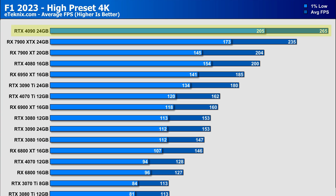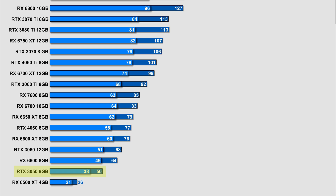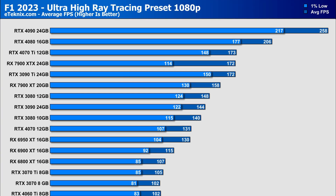At 4K high, the 4090 leads again with a 12% jump over the 7900 XTX, which itself has a 31 FPS advantage over the 7900 XT. In general, cards perform pretty much as expected here without any big surprises or major drops as we work down the list. It is worth noting though that while the 3050 maintained above 30 FPS, the 6500 XT did not — averaging just 26 FPS with stuttering down to 21 FPS.